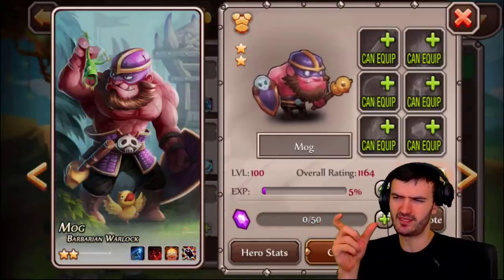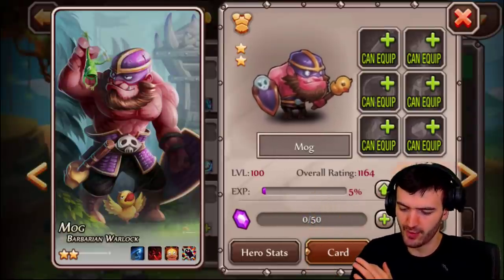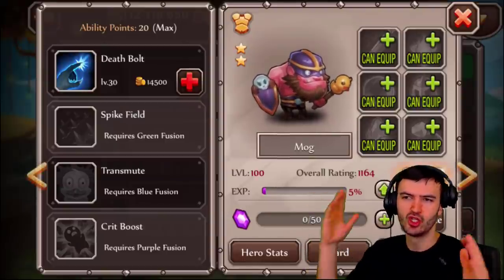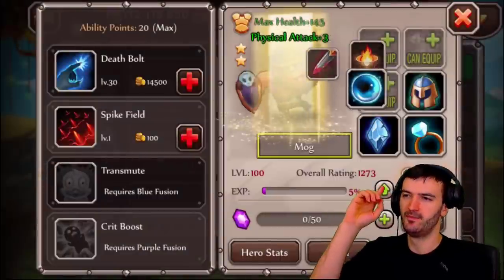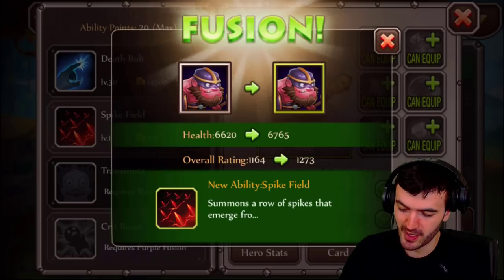I've already gotten him to level 100 and started working on his abilities a little bit. I haven't fused them or done anything else, so we're about to start from scratch, going from white all the way to might.